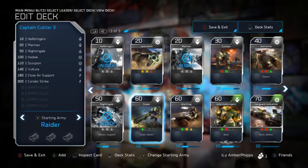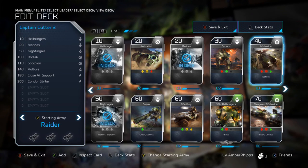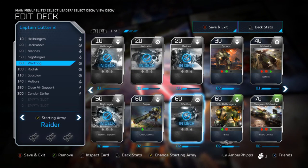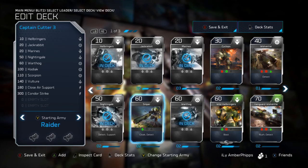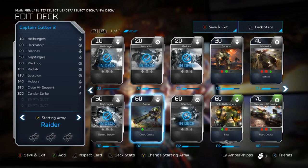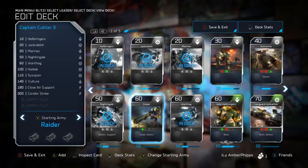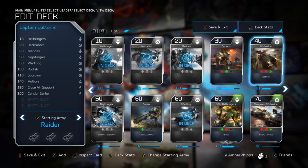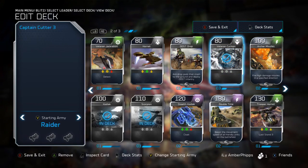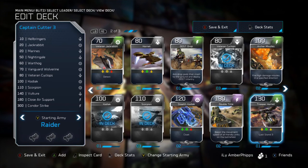With four slots left, the personal choices come in. You can choose Cyclops versus Veteran Cyclops, Wolverine versus Vanguard Wolverine, and there's the Warthog and Jackrabbit which I personally like. I'd suggest having one of them but they're not a must. I love the Sniper - he has viability early game but becomes less useful late game, playing a Locust-type role with much less damage. Personally I'm rolling with the Vanguard Wolverine and Veteran Cyclops, though for energy efficiency you could go regular Wolverine and Cyclops.